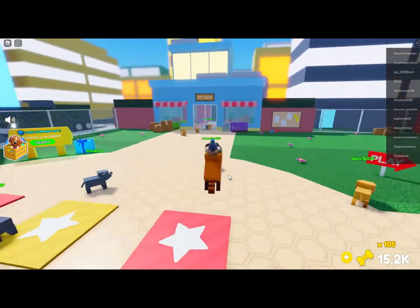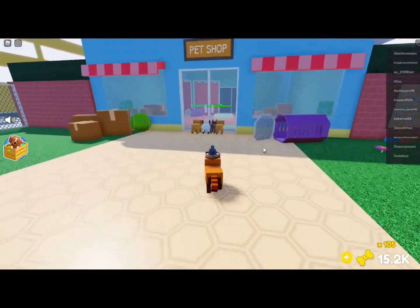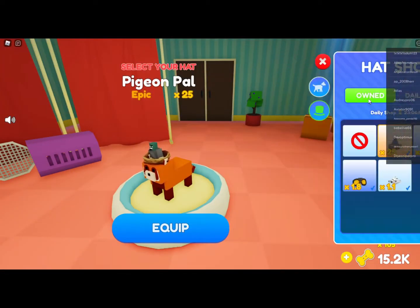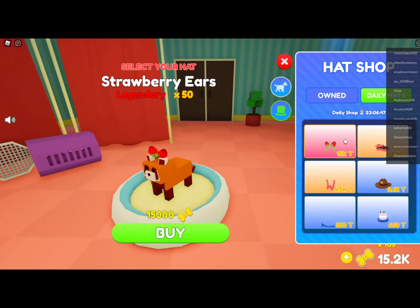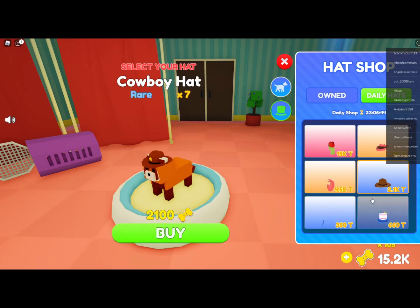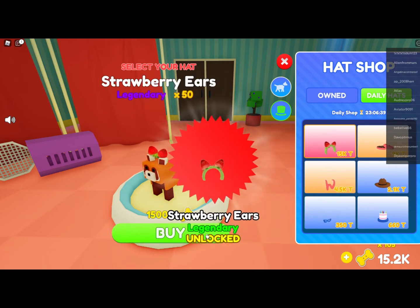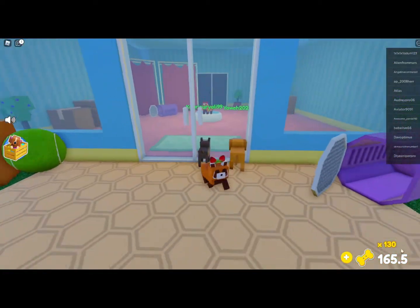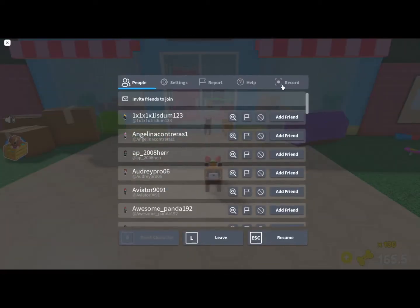Let's go ahead and buy the hat. We're going to have a big boost after this. Daily hats — 15k — these are all really cool but I'm obviously going to get the best one. 15,000 coins: strawberry ears — the best multiplier in the game. Let me take a screenshot of that.